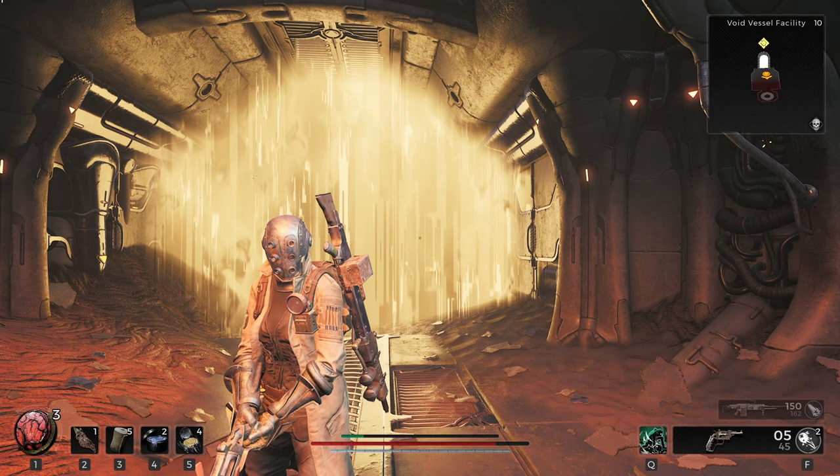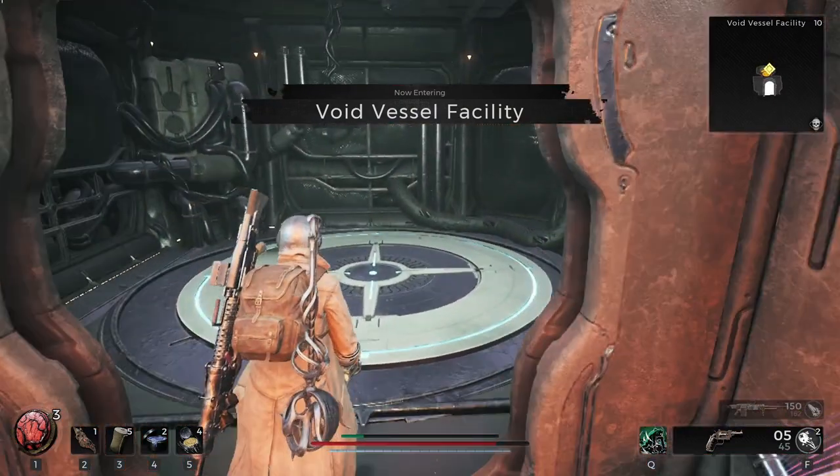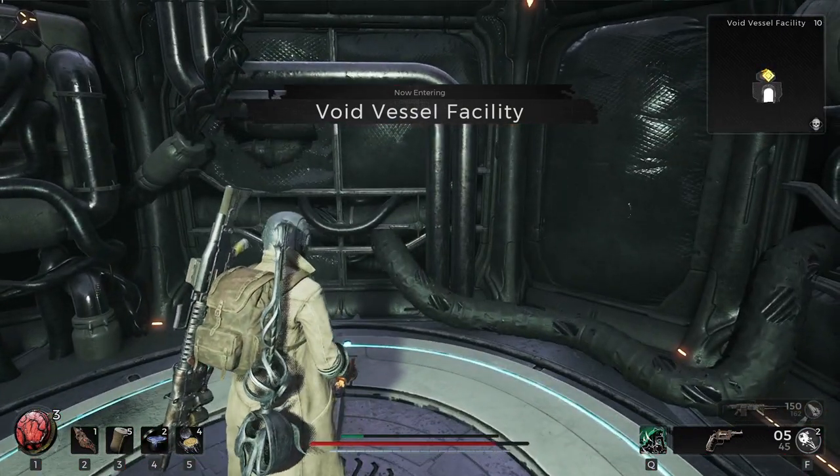This is a walkthrough of the Void Vessel Facility in Remnant 2. I'm going to walk you through this area, and we're going to get all the chests and do all the secret rooms and everything.